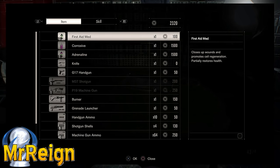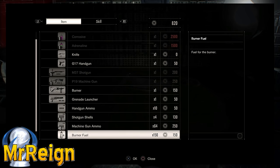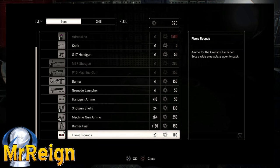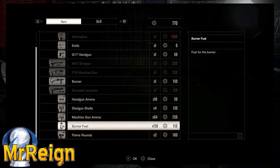Okay, four hours to dawn. I grab the corrosive - which again I would do differently on the next run - but I bought the corrosive, and also the grenade launcher, flame rounds, machine gun ammo, and shotgun shells.